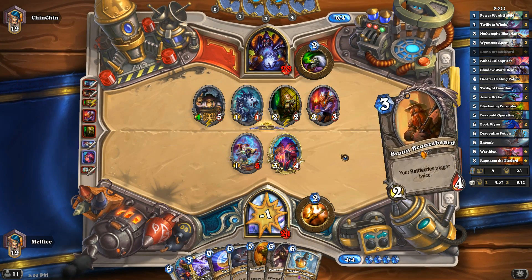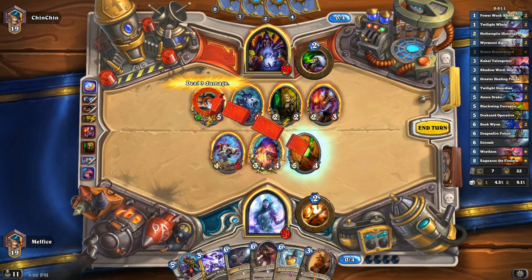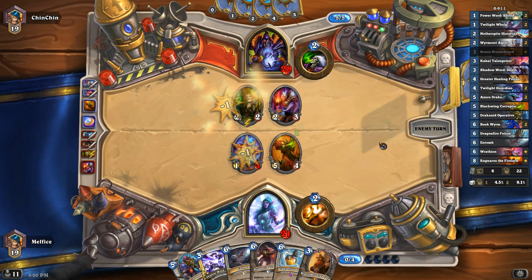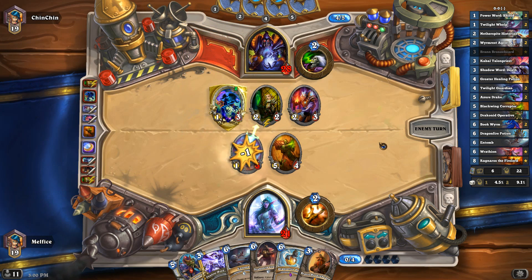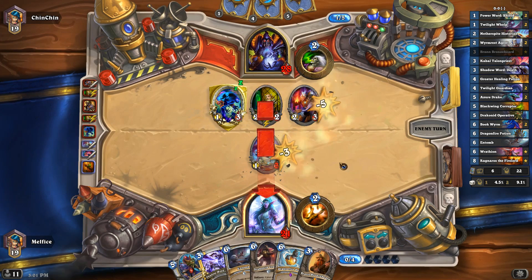We might want to see if we have any better option here. Yeah, we gotta deal with him — if you leave him on the board too long, it's just gonna be too much. So we got something on board at least. Next turn we don't really have much. We do have the Operator, but he's not gonna be that great. He's just gonna go face. I think the Greater Healing Potion's gonna be really good. We're gonna get a big minion on board — I hope we can survive long enough.